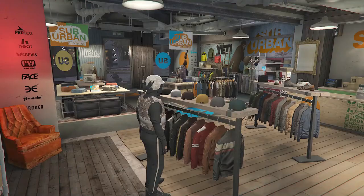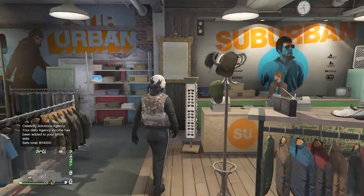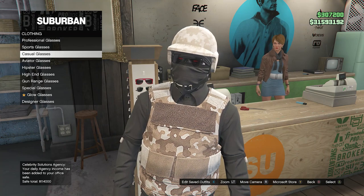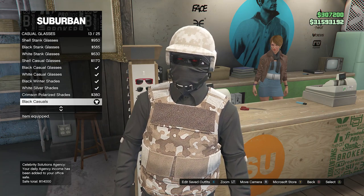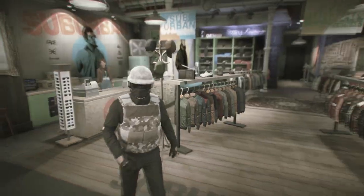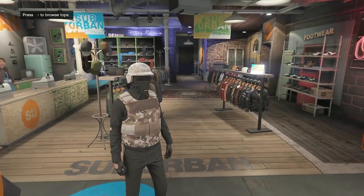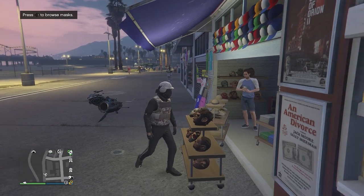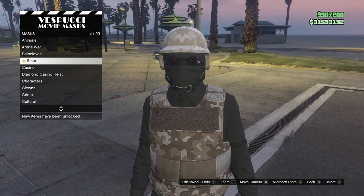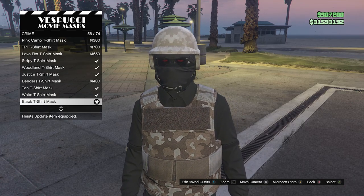After equipping the tan bulletproof, back out of the hats and head over to glasses. Scroll down to casual glasses and equip the black casuals on slot 13. Then back out. Now for this outfit, we're going to head over to the mask store. Once there, walk over to the mask, go to crime on slot 9, and buy the black t-shirt mask on slot 56.